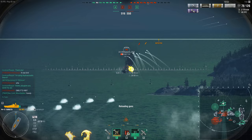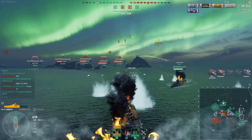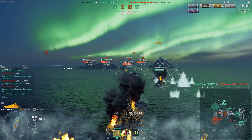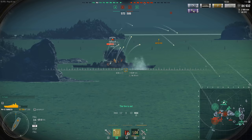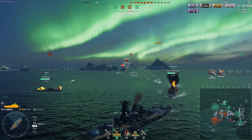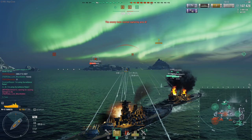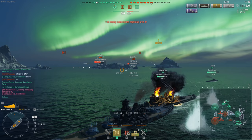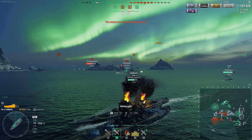Next, I would take Expert Marksman or Adrenaline Rush, depending on where you want to start. I would probably take Adrenaline Rush first, because the lower-tier Japanese battleships and battlecruisers have fairly decent turret traverses, but when you get to the Izumo and the Yamato, their turret traverses take an eternity. Adrenaline Rush, if you don't know, decreases the reload time as you take damage during the battle. Then for your three-point skill, you're going to want to take Superintendent — it gives you one more consumable, which is always nice.